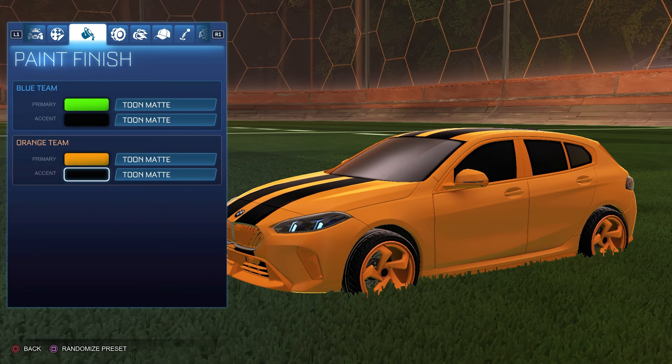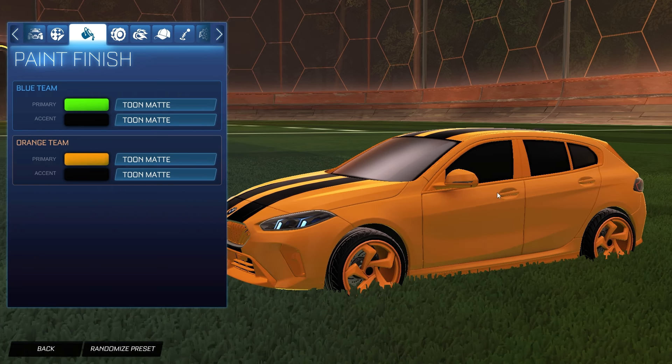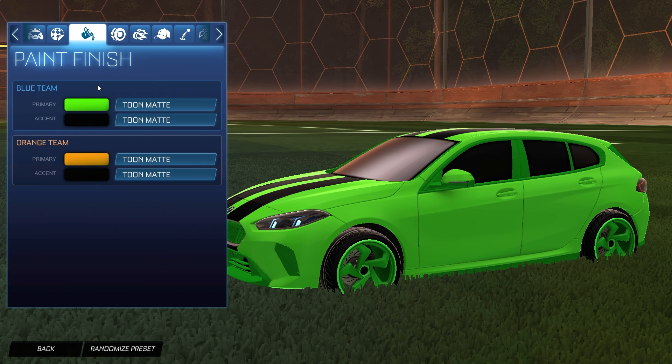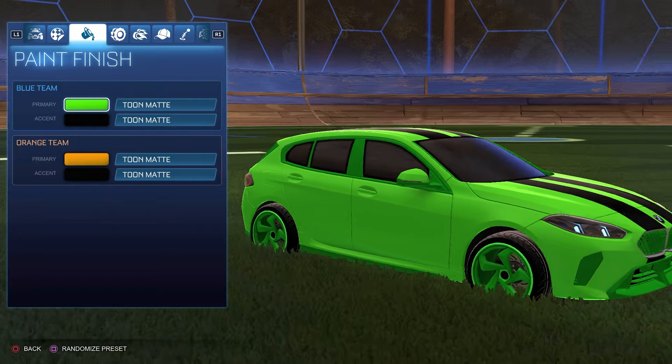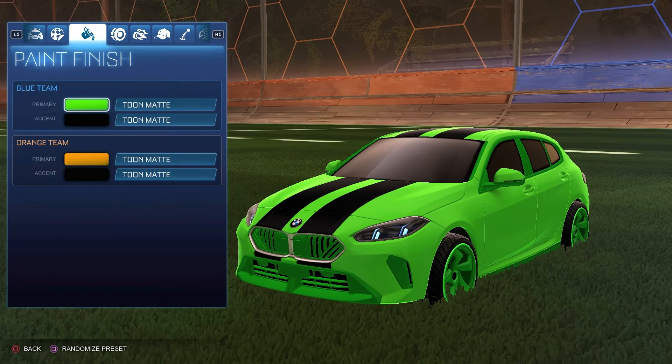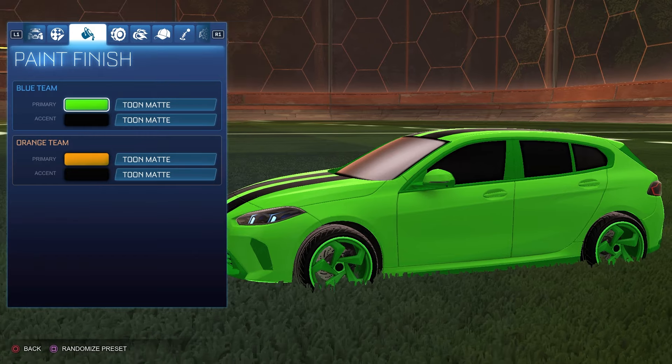For the paint finish for both the blue and orange sides on both primary and accent we have Tune Map. For the wheels, they are the brand new Full Chrome wheels from this Rocket Pass — painted orange for the orange side and forest green for the blue side. These are available in the current Rocket Pass, so this is kind of a design you can actually build from the Rocket Pass itself. These Full Chrome wheels are super clean looking.